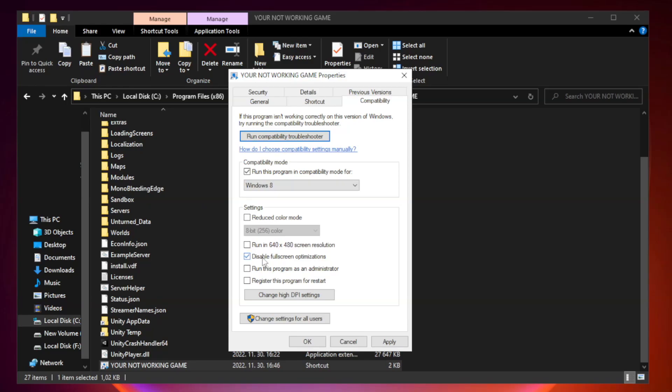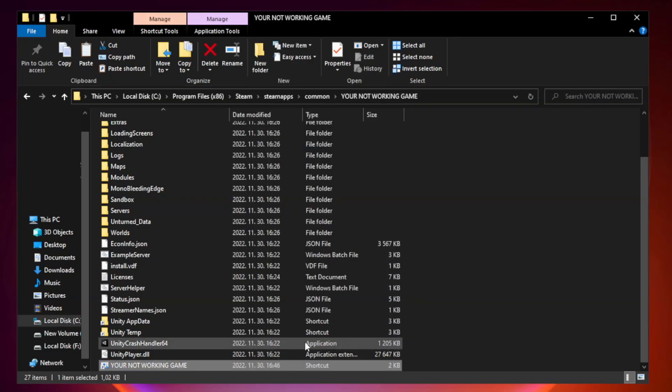Check 'Disable full screen optimizations.' Check 'Run this program as an administrator.' Click Apply and then OK. Close the window.